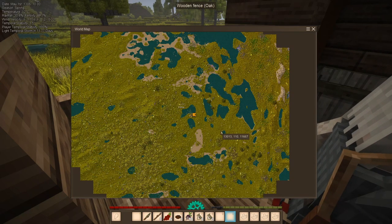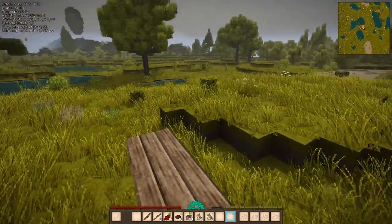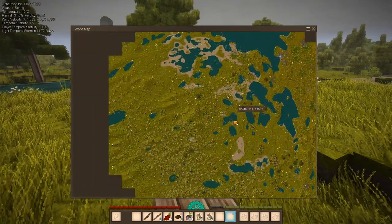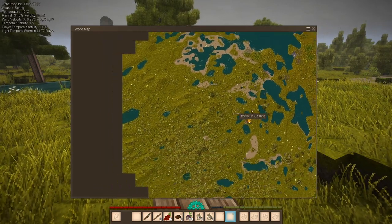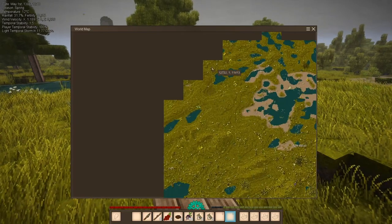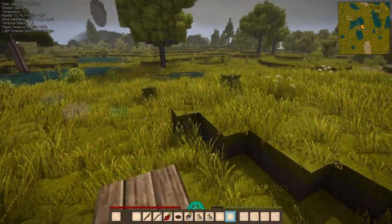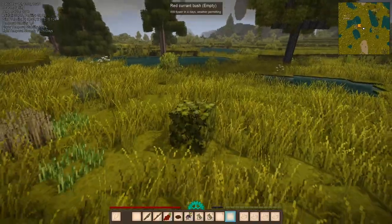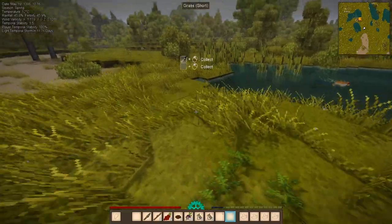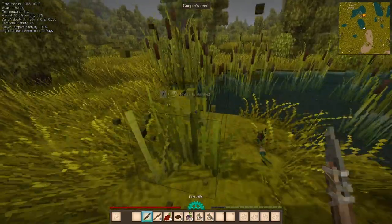This area looks interesting because I have the trader. We have also some water, a lake over there. I can see this looks like peat, and probably there is some clay around here, and if I can find some clay that would be great. We have already cattails, so let me collect the cattails first so I can expand my inventory a bit.